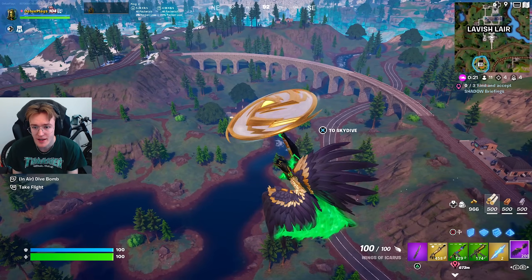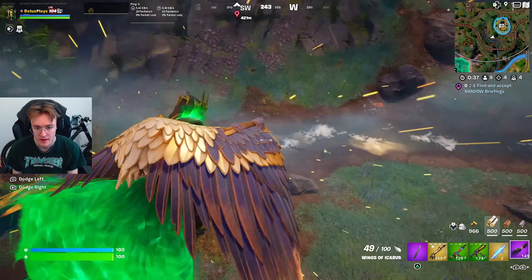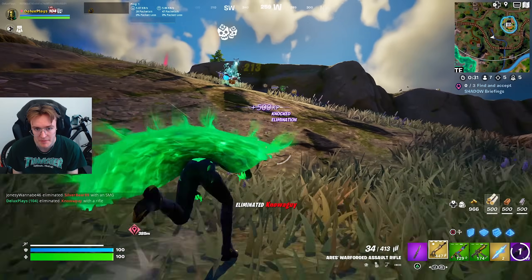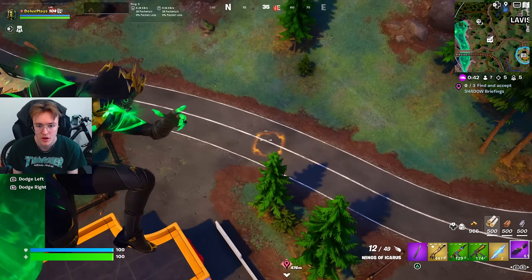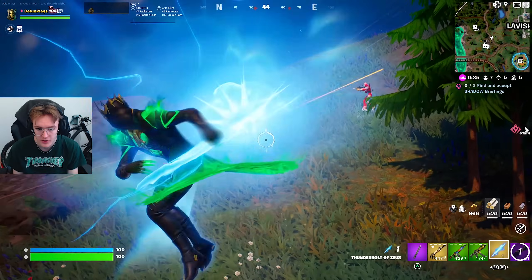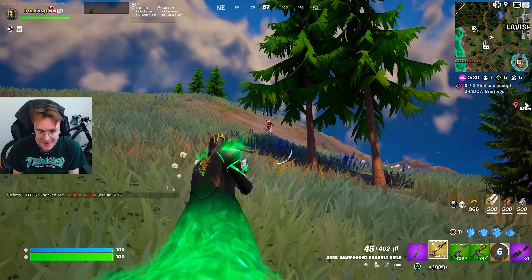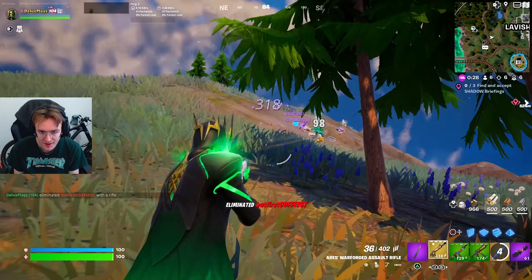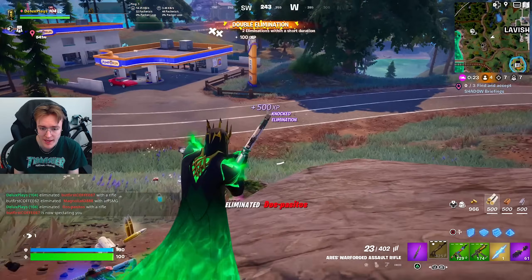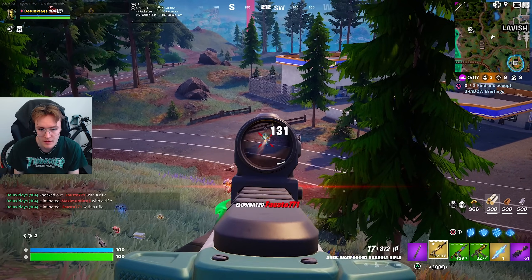Ten people left and I can't spot a single person. I see people over here — let's head over. I've got the Mythic Ares gun. Oh, it's a dive bomb — you just need to be above them. Zeus Mythic, two people at once! Three people left, they're both down there. Destroyed!